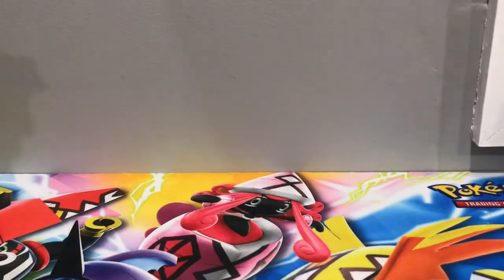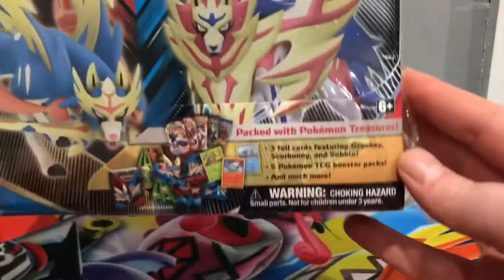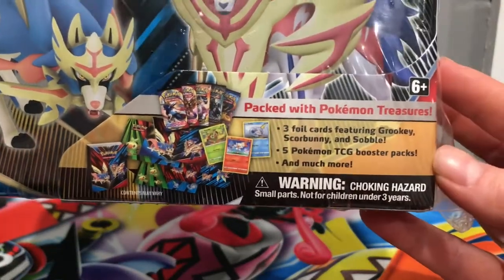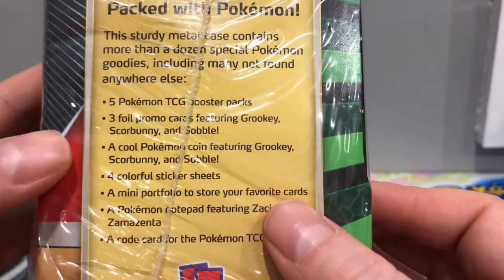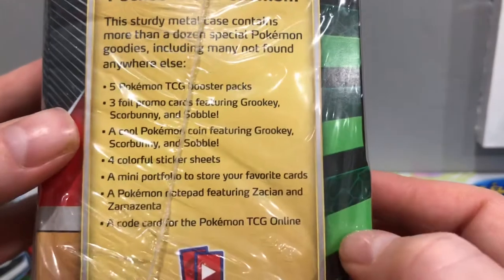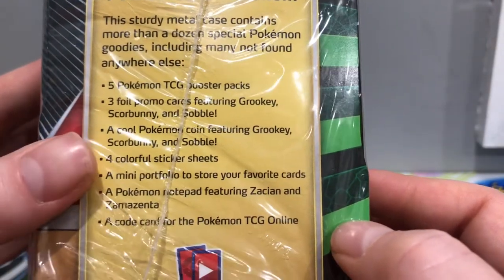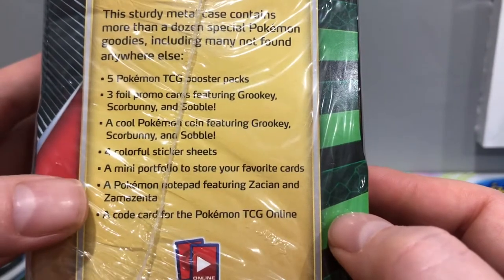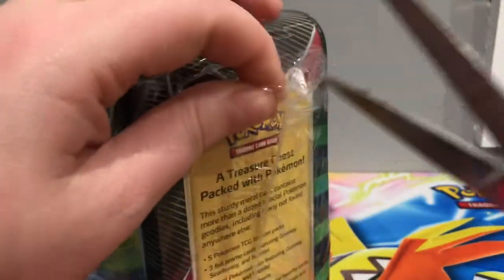Alright everyone, here it is. We are opening the 2020 Galar's Collector's Chest. In this box, on the side it says we have five booster packs, three promo cards featuring Grookey, Scorbunny and Sobble, a cool Pokemon coin, four sticker sheets, a mini portfolio, a notepad and a code for the online game. So let's get straight into it.